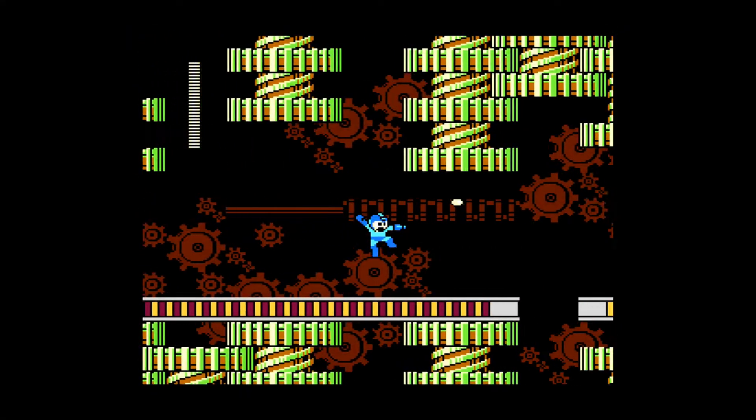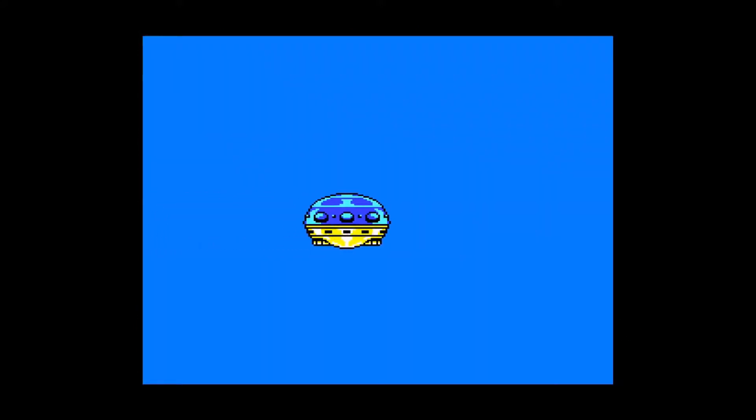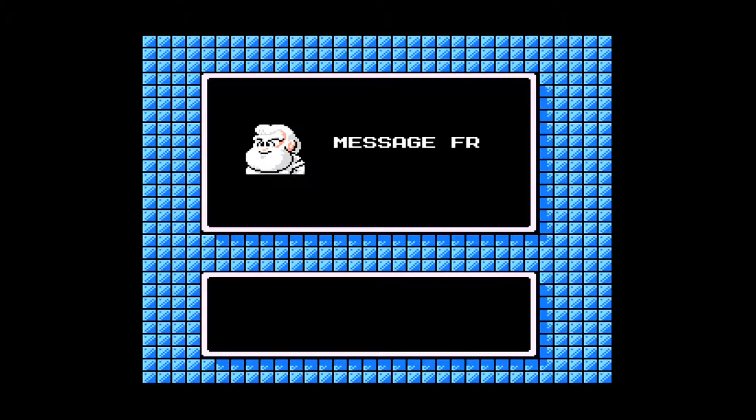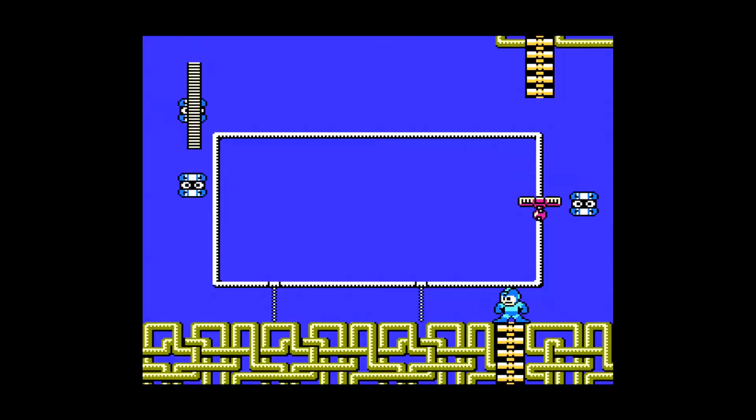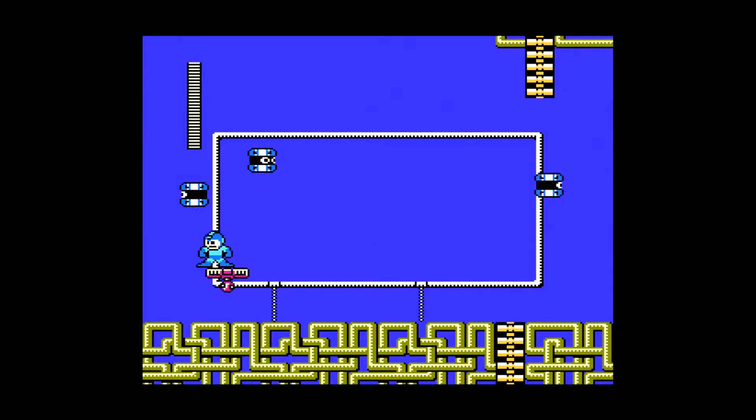Our story begins with our hero Mega Man enjoying the short-lived peace from the previous game, when surprise surprise, Doctor Wily is back with eight robot masters and an army of mechanical soldiers who wants to defeat Mega Man. So Doctor Light, Mega Man's creator, sends Mega Man to take down Wily once again. The story is quite simple but it's enough to drive you forward in the game.